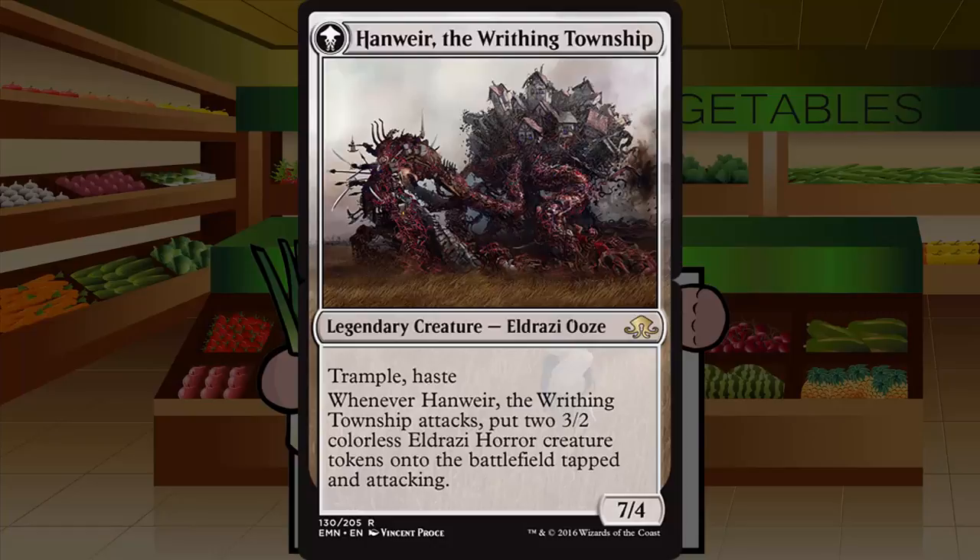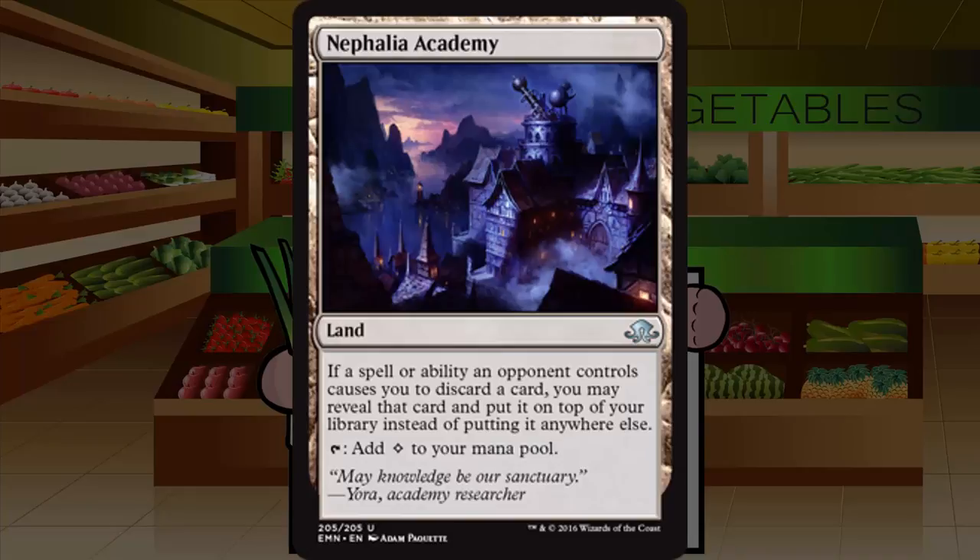Card 205 — the last card in the set — is Nephalia Academy, a land at uncommon.